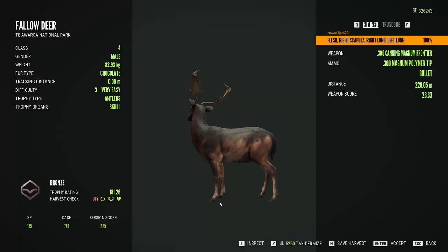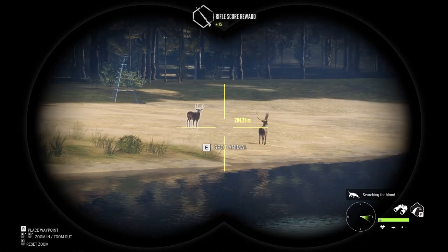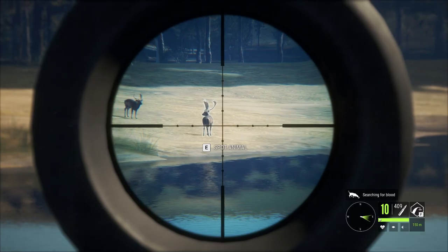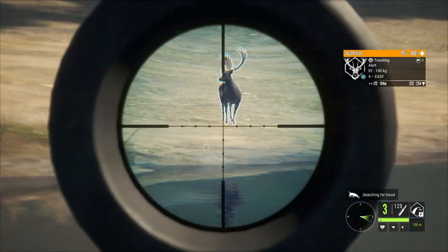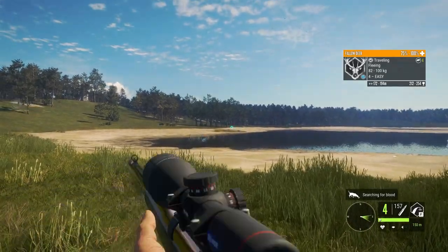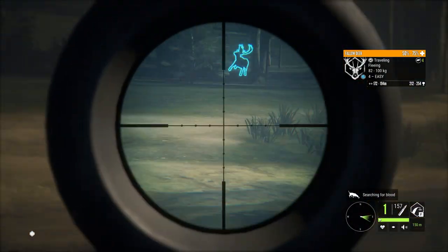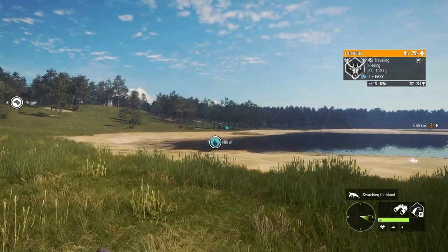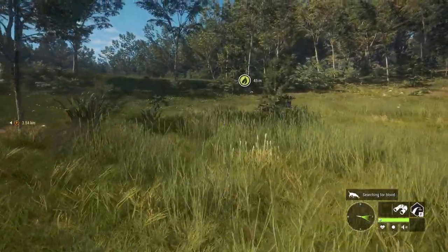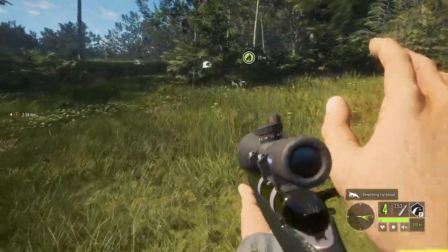Here's our first fellow from before — he's a nice little chocolate fur type at 181. And here's our second one, would have been a nice gold. Just on the way over to get the others, there's even more spawning in. This lake is absolutely incredible — they're just absolutely everywhere and they just keep respawning. You end up shooting so many of them that you can potentially forget that you've even killed them, and that can be bad because then you don't get your respawns back.